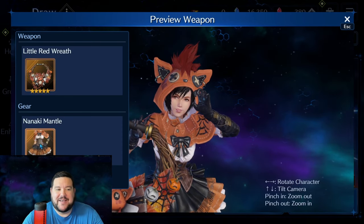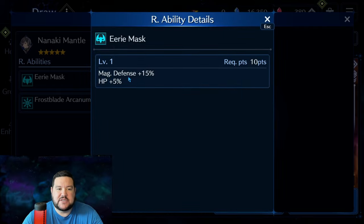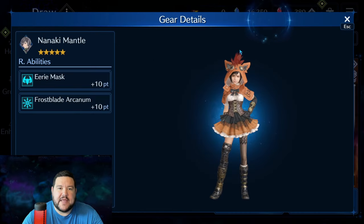I'll start with the Nanaki mantle, and that seems to be very similar to everything that we've had thus far — lately with the Eerie Mask and all that — which is basically magic defense plus 15%, HP plus 5%. If you like to play Yuffie, or maybe want to play her at all, that alone is a good R ability in many, many circumstances.